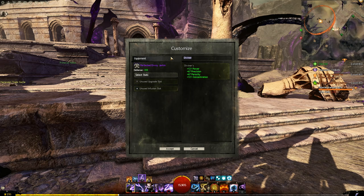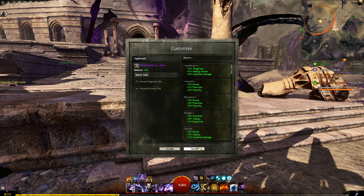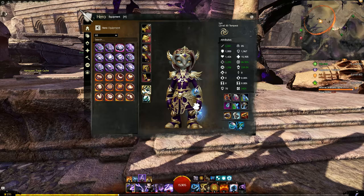To recap the stat sets: Marauder, Assassin's, Valkyrie, Berserker — which is fine but outshone in open world by the others — and Diviner. There are other options you can suggest in the comments, but these are definitely the top picks for mix-and-matching to get your crit chance as close to 100% as efficiently as possible.